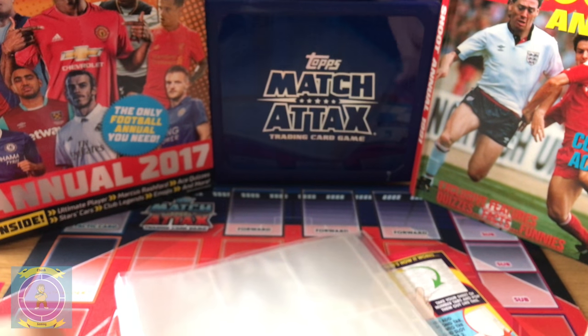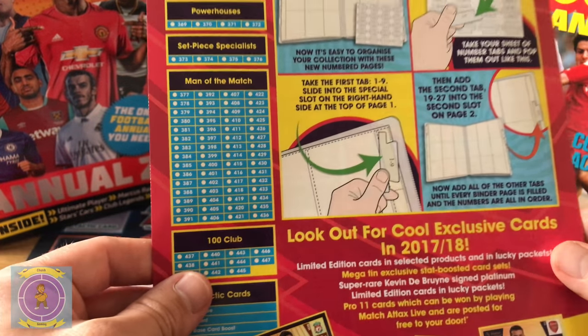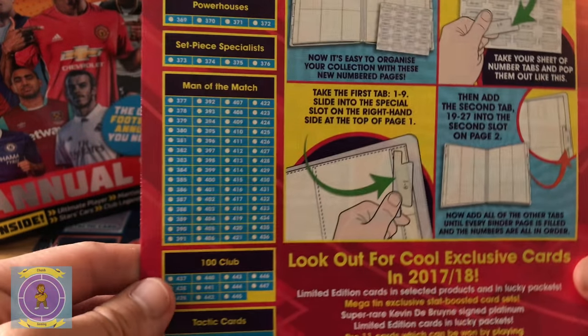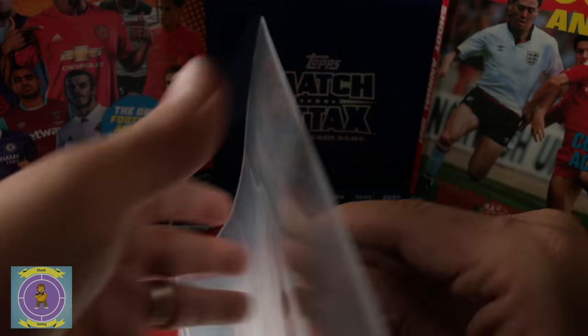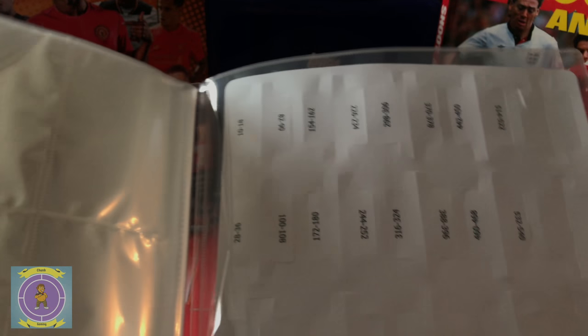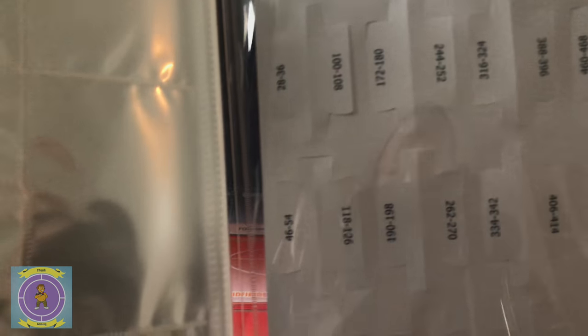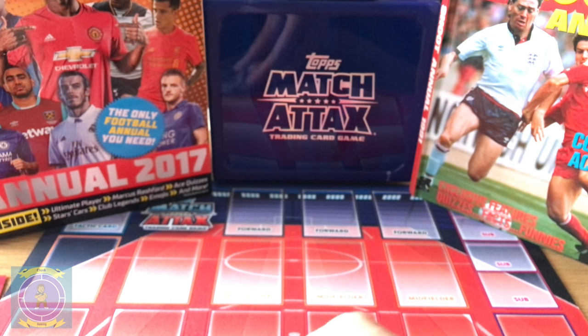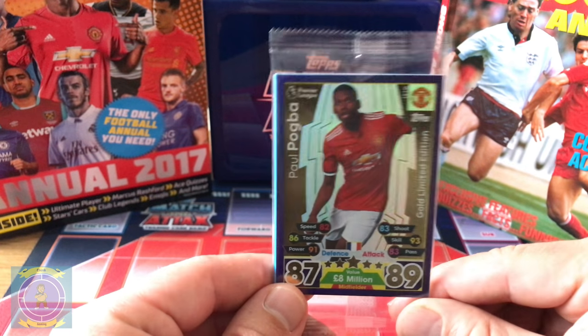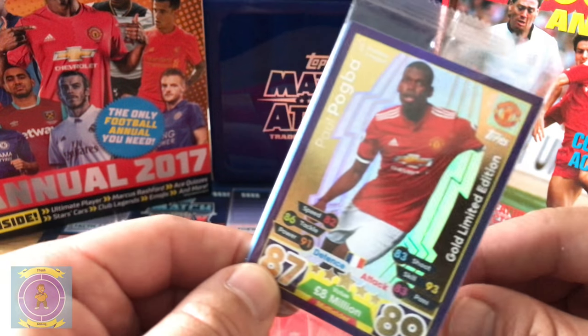We've got quite a few packs to open for the next few videos, it's going to be cool. And look - they do something different this time, you can number the pages. By the looks of it, it must come with some extra page tabs. So if you decide to do it this way, you have the option - you can find the numbers a lot quicker. One to nine tabs, so that's the new folder - they've done something different this time.